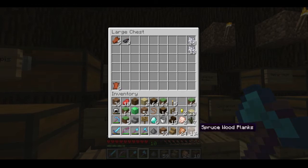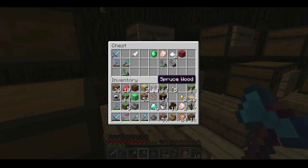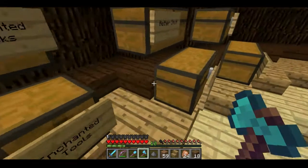Mob drops, we got that. The sugar I left over there. Wood, my sign, fences, enchanted tools — I kind of don't have a proper layout yet for that. My books, this I'm going to keep this forever. That's fantastic, I love it.